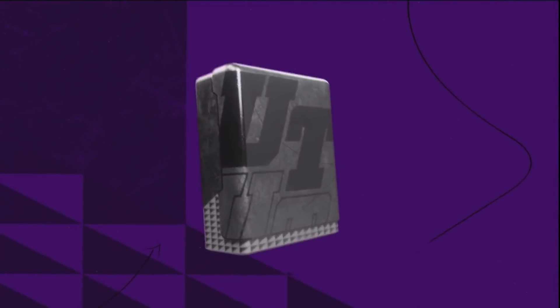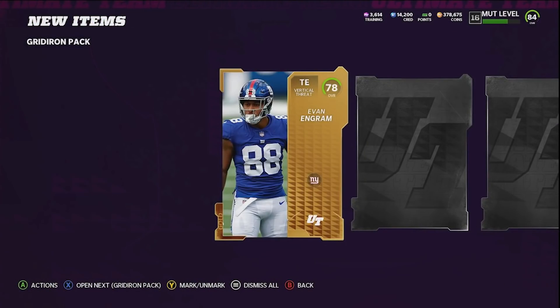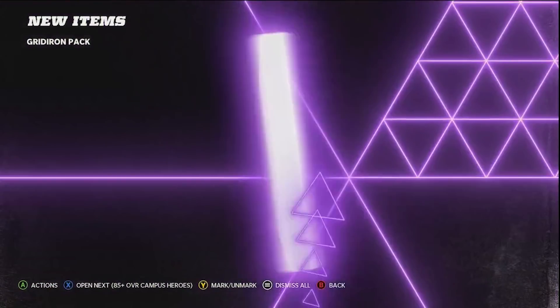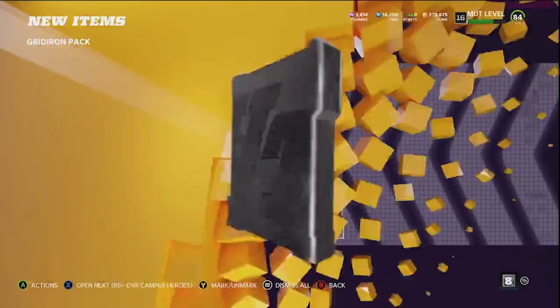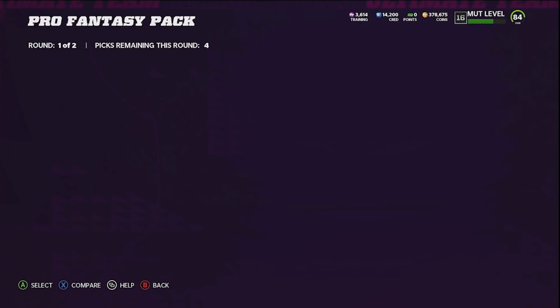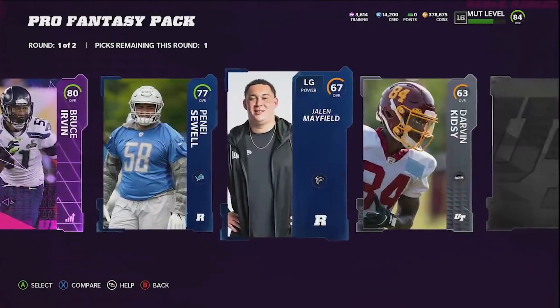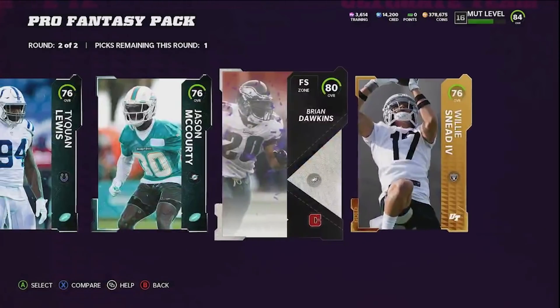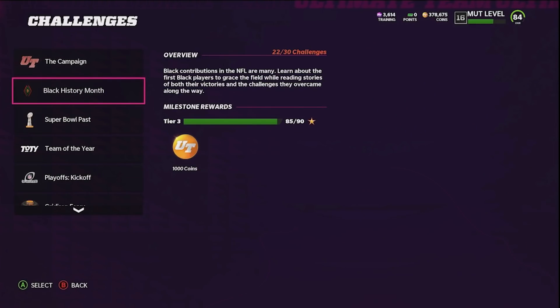I have a couple of free packs that I earned so let's open those. First up is a gridiron pack — nothing there, nothing there, absolutely terrible first pack. Second pack, nothing except an 85. The last real pack is a pro fantasy pack — not a bad first round, we'll take these 80s and an 83. Second round, sadly nothing great.